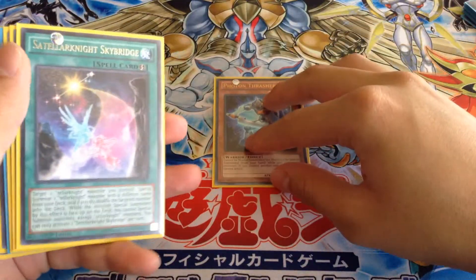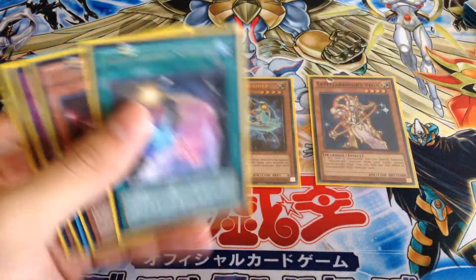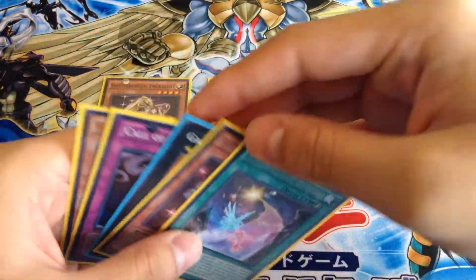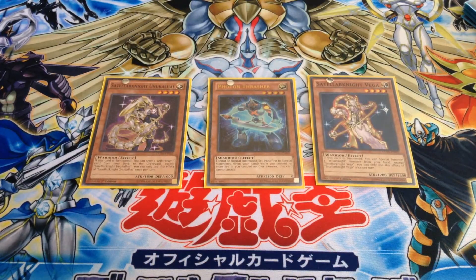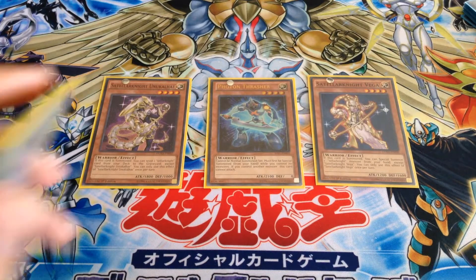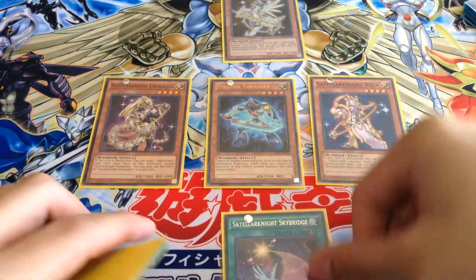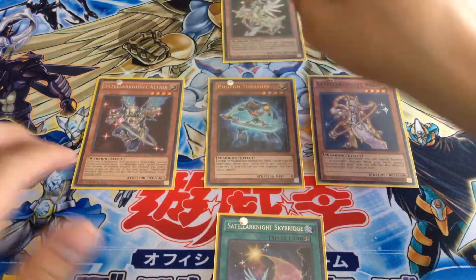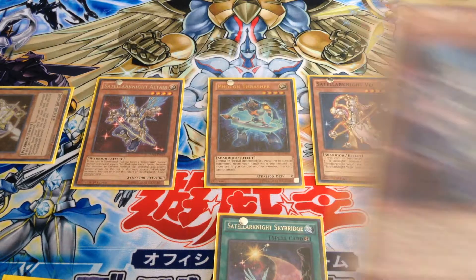Special Summon Photon Thrasher — don't control any cards on the field. Normal Summon Vega; Vega's effect activates. Special Summon Unukalhai — Unukalhai's effect goes off — send Deneb from the deck to the graveyard. Then use Skybridge, switch out Unukalhai, bring it back to the deck, and Special Summon Altair from the deck. Altair's effect goes off — bring back Deneb. That's four cards on the field already. Deneb's effect goes off and you search out another Altair for next turn.